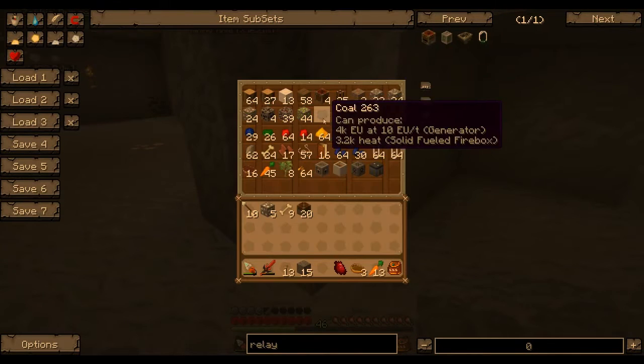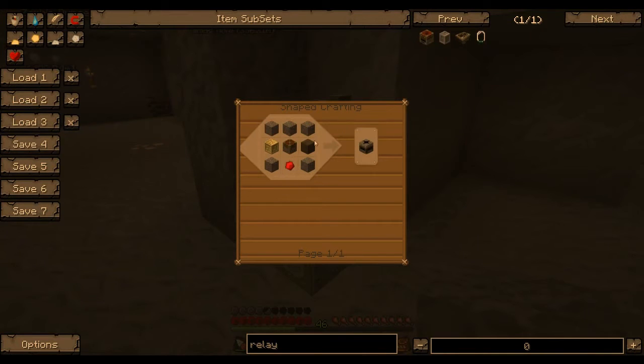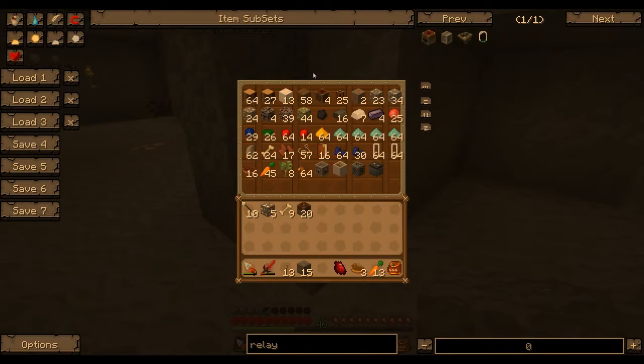A buffer requires iron bars - I just need some iron for that. And then a transponder, which is just a piston, redstone, and planks. I think that's what stopped me. Oh, I did have buffers - I think I threw some of my previous inventory in here by mistake.